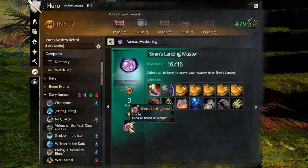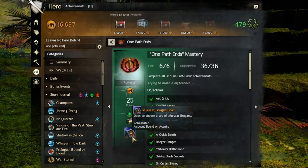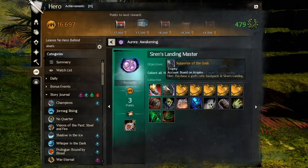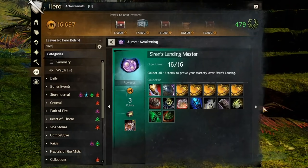Siren's Landing Hero — last one! Mersot Brogans can be obtained from doing 36 achievements in the One Path Ends Mastery, or by doing the Siren's Landing Reward Track. For Supporter of the Gods, purchase any one of the awesome transforming backpacks from a Heart Merchant in Siren's Landing. The other items are gathered as listed and have no shortcuts.